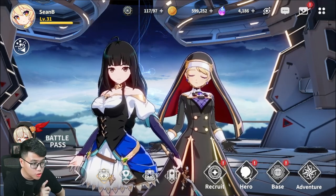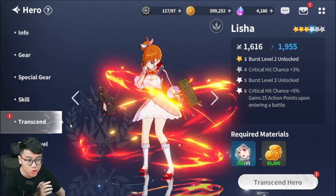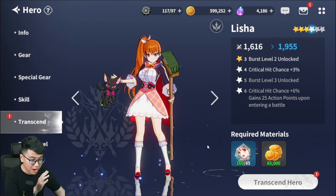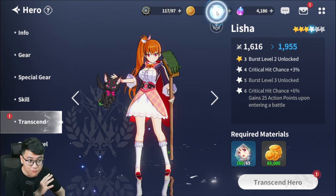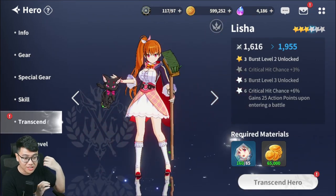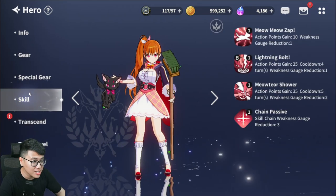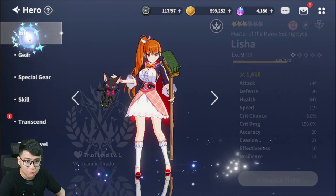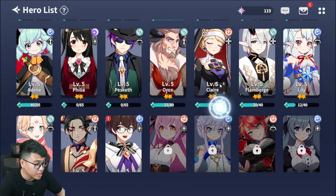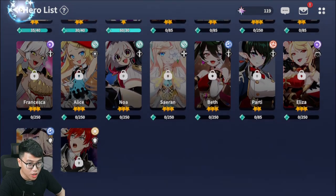Everything in this game will cost you so much gold. So don't go around transcending characters just because you can, don't upgrade random gear that you find, and don't spend gold wherever you can — because you will run out of gold very, very fast. You want to use your gold wisely or else you'll be stuck with literally zero gold, and that will slow down your progression enormously because every single thing you do in this game costs some sort of gold. You are a broke bitch in this game, so spend your gold wisely.